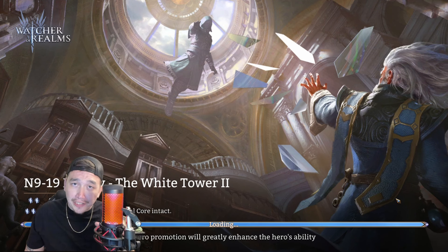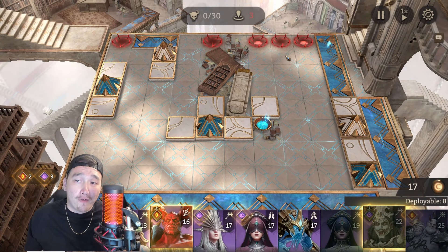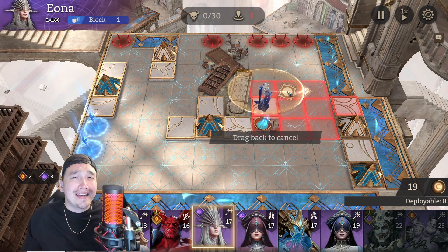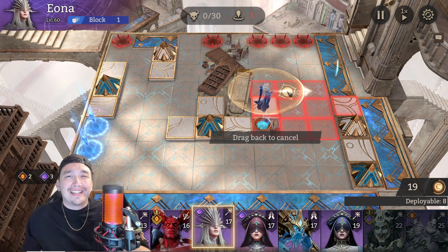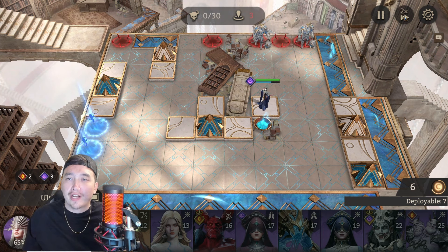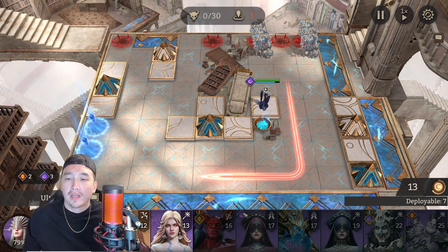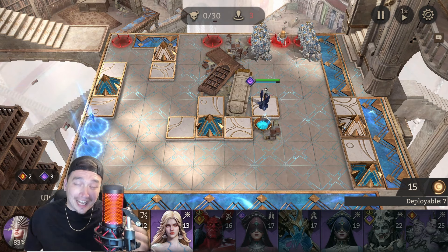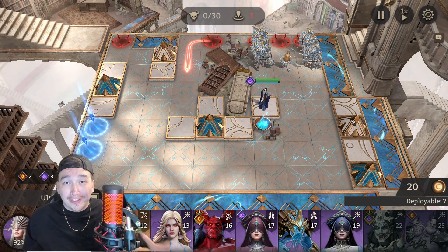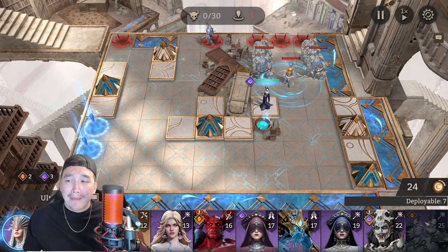Pretty simple strategy - the big guys are going to be coming out from the right side. Look at them, coming out quick. We're going to lay down Iona mainly because she has CC's and she deals a good amount of damage. Let's go ahead and change it to two times speed. I just realized that Iona isn't technically free-to-play because you do have to pay five dollars to get her, but I would highly recommend it because she is one of the best in the business.